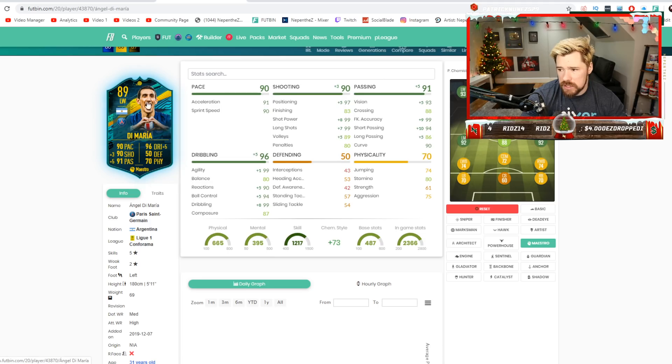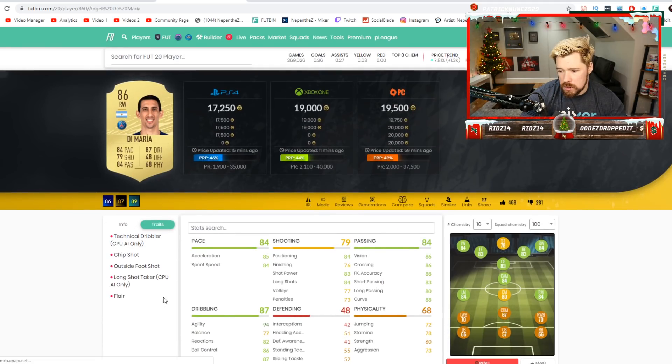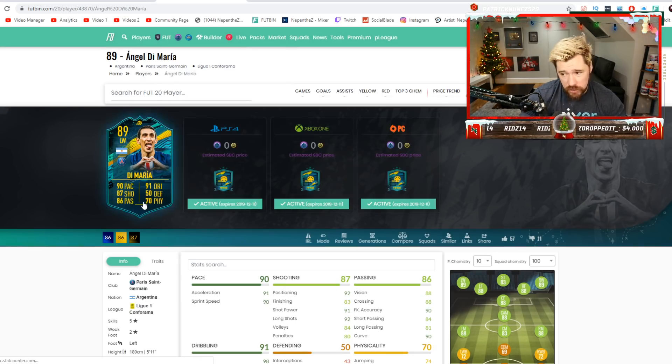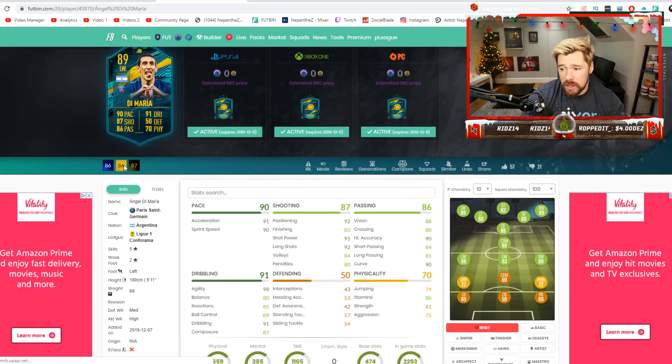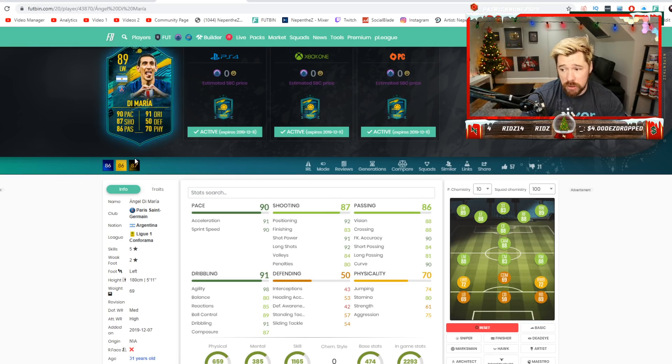Does his base card have any traits? He has the flare trait, the outside the foot shot, and the chip shot trait, which is quite nice because this card will have them as well. And in regards to the upgrade on the card, he's upgraded nicely — five pace, five shooting, three dribbling. You can't fault it for a plus two.